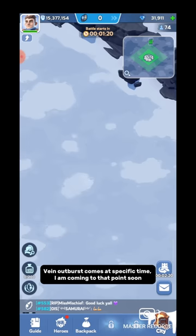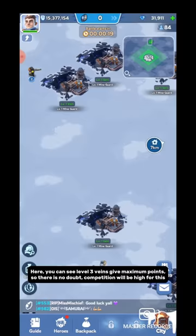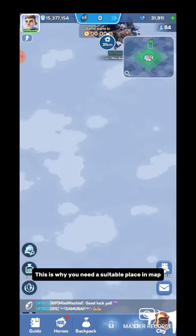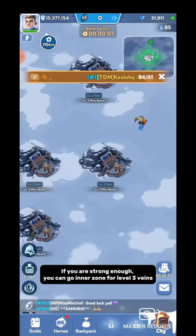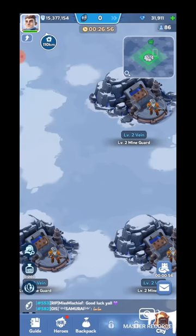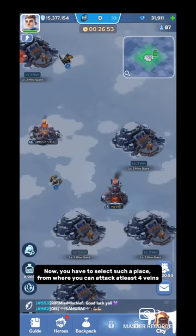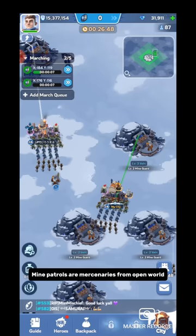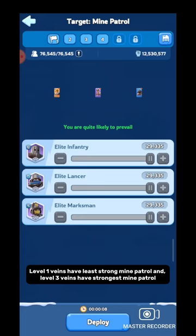Level 3 veins give maximum points, so there is no doubt competition will be high for them. This is why you need a suitable place on the map. If you are strong enough, you can go to the Inner Zone for level 3 veins. If you are free-to-play and not very strong, you can stay in the Outer Zone and go for level 1 veins. I am mid-strong, so I have decided to go for level 2 veins. You have to select a location from where you can access at least 4 veins. You have to defeat mine patrols to occupy veins — mine patrols are mercenaries from the Open World. Level 1 veins have the weakest mine patrol and level 3 veins have the strongest mine patrol.